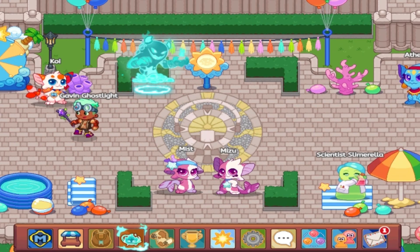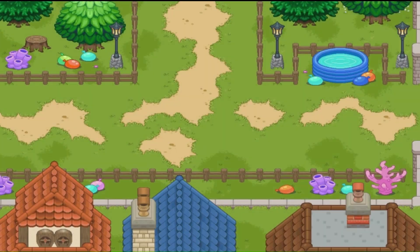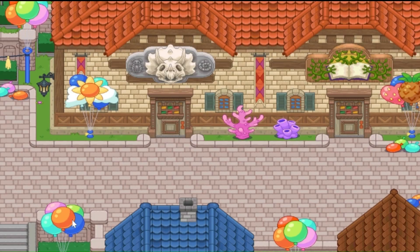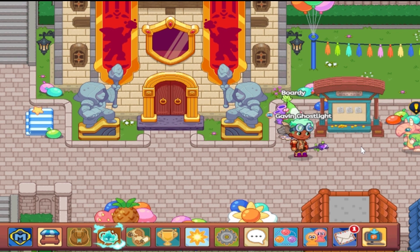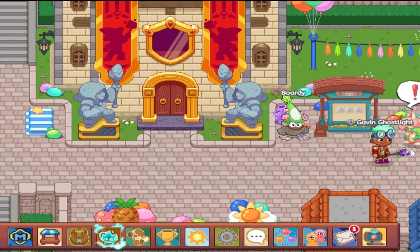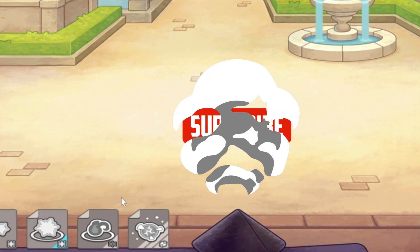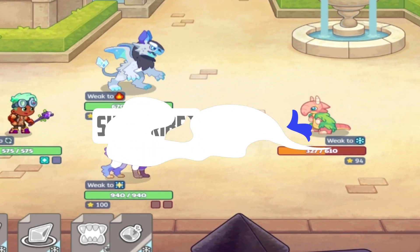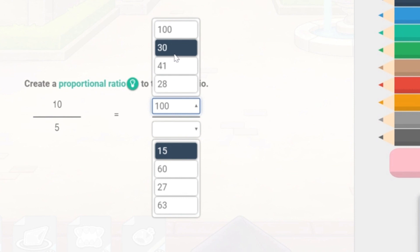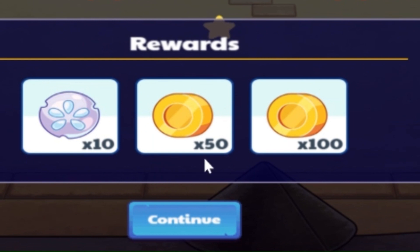So let's look around and see if we can find a battle in town. We finally found one. Let's go ahead and battle it — we have to click on it. We got 10 sand dollars, 50 gold, and 100 gold.